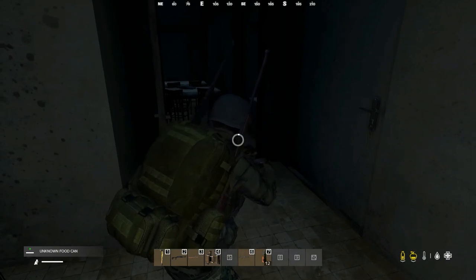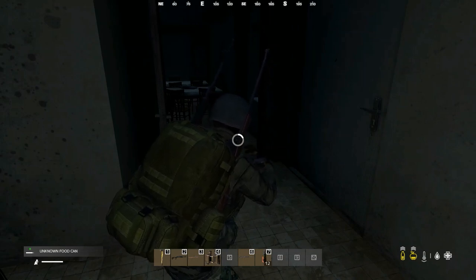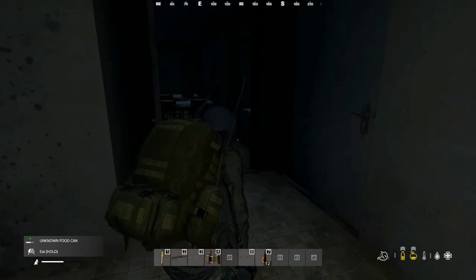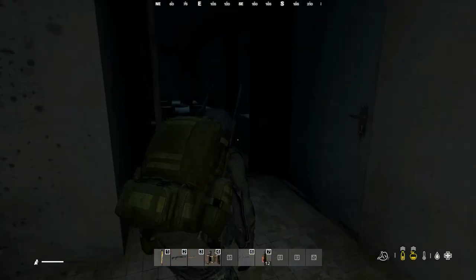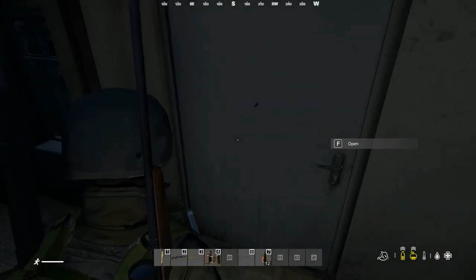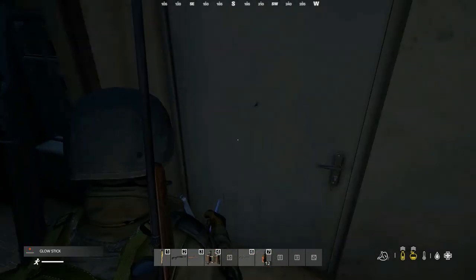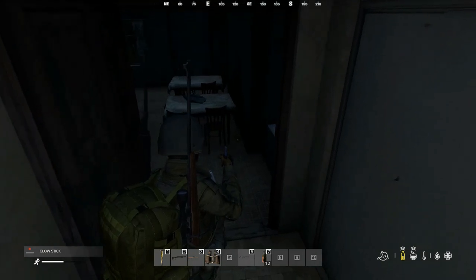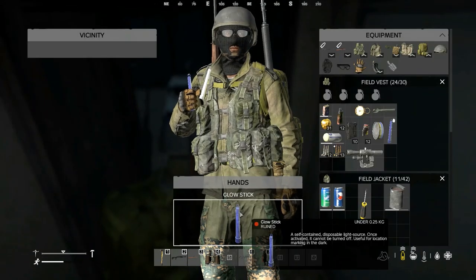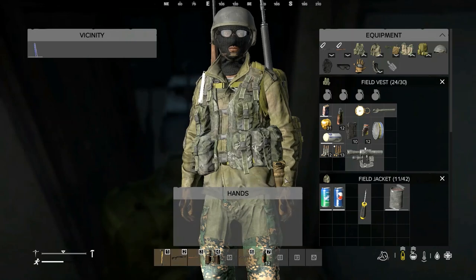We'll go ahead and eat this stuff up. I think I'll leave about half of it — I've got to stop. My stomach's getting cramped. I do not want to throw up and throw all my food up. Come on man, open that freaking glow stick. Oh, it's ruined. I guess I don't need that anymore.